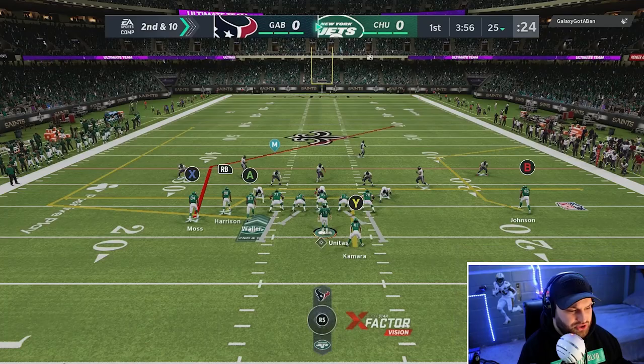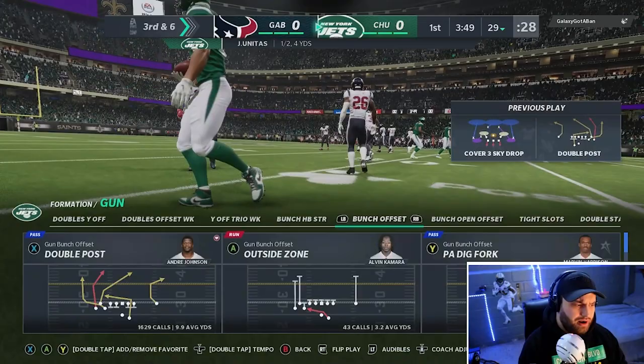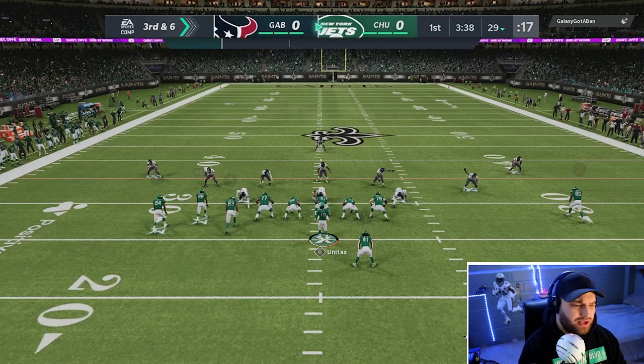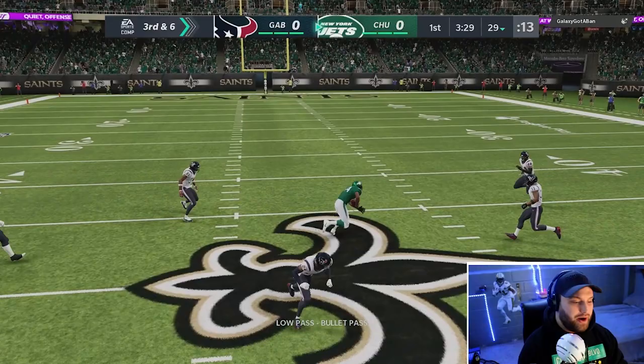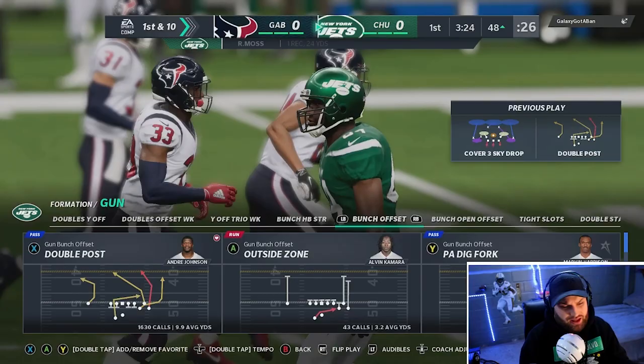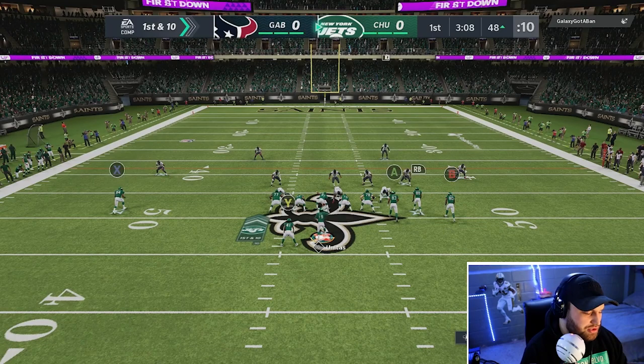We're going to run double drags — a quicker play so if we get sacked we at least have options. Looks like we're going to get insta-shedded again. I don't have edge threat or edge protector because of the AP for the quarterback, but shedding three plays in a row makes it a little unfair. We're going to throw a low pass over the middle to Randy Moss. His release feels — I'm not noticing anything too crazy on it. He's going to be a solid quarterback, but very expensive. I think he's better than Deshaun so far through his release and he has better stats.